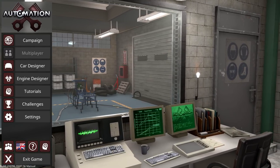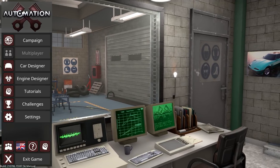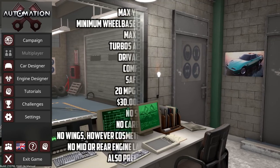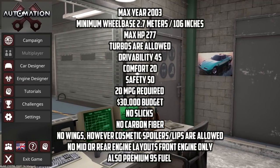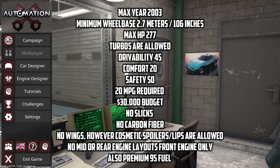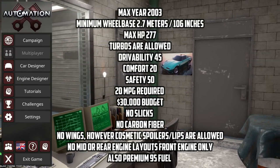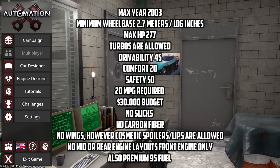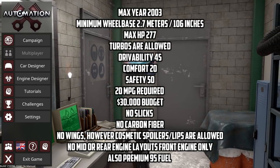Here are the rules: the maximum year is 2003, there's a minimum wheelbase requirement of 106 inches or longer, a max horsepower of 277, turbos are allowed but you need a drivability rating of 45, a comfort rating of 20, and a safety rating of 50.